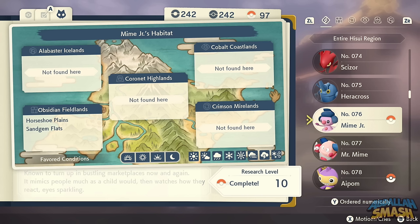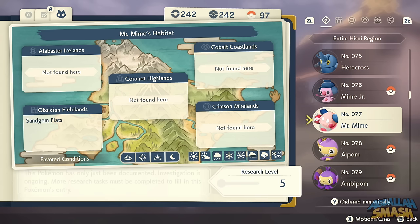Mime Jr. is a rare spawn and hard to find in Obsidian Fieldlands — it's super small so keep your eyes peeled. To evolve it into Mr. Mime, make sure it knows the move Mimic, then click the Evolution button. You can also go through Sandgem Flats to find Mr. Mime directly.